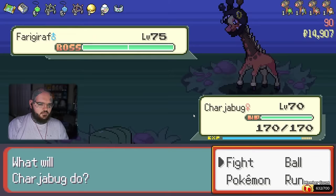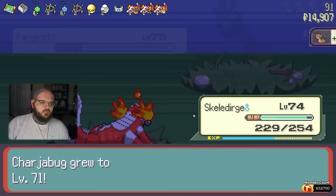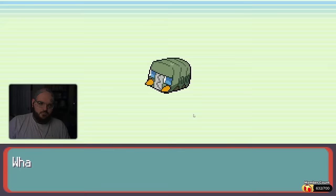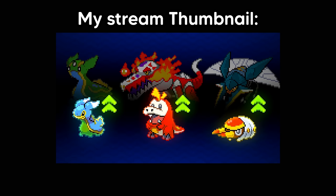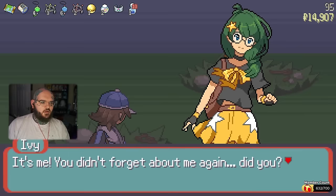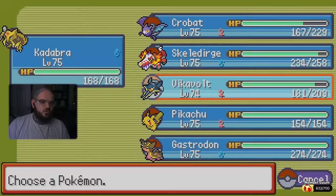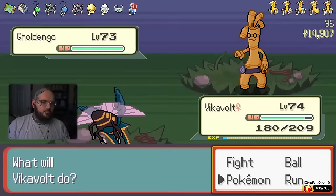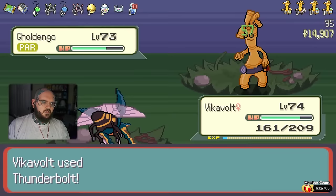Nothing of note really happened for the next 15 floors. The thumbnail is real! Oh, look who it is — she's got a Ttar, doesn't she? I need to remember that. My team is not the most ideal right now. We both swapped. I guess I just Thunderbolt? Golden foe just has bad moves, which I'm fine with. That is such a big sprite, dude.